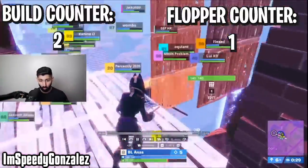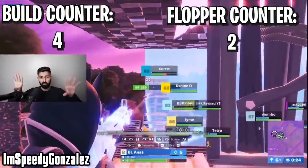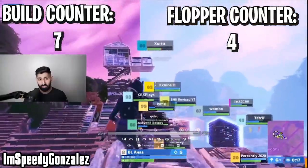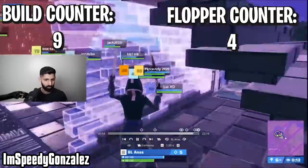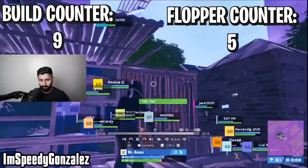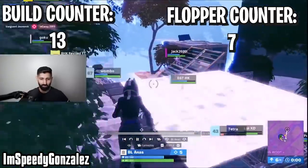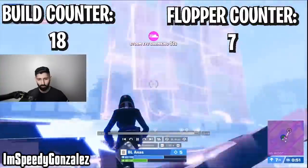Speedy proved this himself using a rotate Anas did in the NAE solo cash cup. We see Anas just chilling behind everyone on the mid-ground, which is much safer for these flopper plays since the low ground is always a mess. He's looking for shots on his opponents using his absurd amount of floppers and protecting himself because the guy on high ground did see him. He probably could have used less materials if he just used old builds, but my point stands that floppers are OP and when used correctly will give you a free rotation.